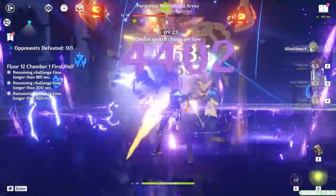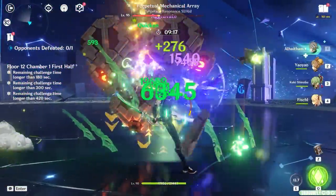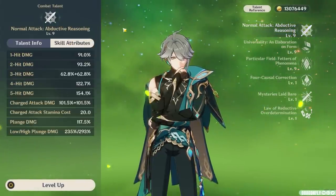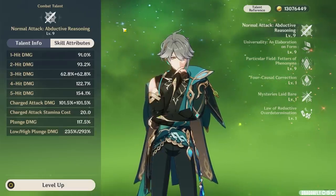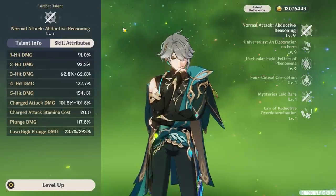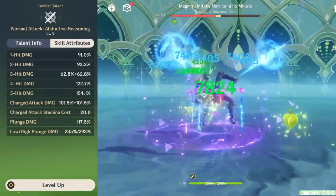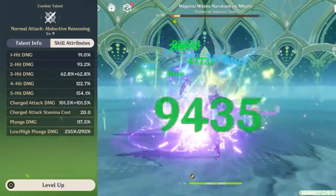Alhaitham is a very unique damage dealer that thrives in prolonged on-field combat, where he can rain down multiple quick instances of Dendro damage and drive powerful reactions, all of which add up to some serious total team DPS. Starting with his attack talent, Alhaitham's attacks are relatively underwhelming on their own, but they do serve as a form of Dendro application and extra personal damage. More specifically, the last 3 hits in his 5-hit attack string deal a pretty decent chunk of damage and can be amplified by the Quicken reaction, so it's not a negligible talent despite the clear superiority of his other skills. His attacks are also vital to driving the bread and butter of his kit, and since he likes to be on-field for quite a long duration, you'll find good value in leveling this talent up somewhat simultaneously to his elemental skill.